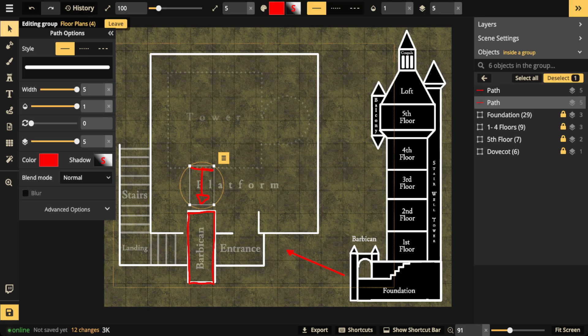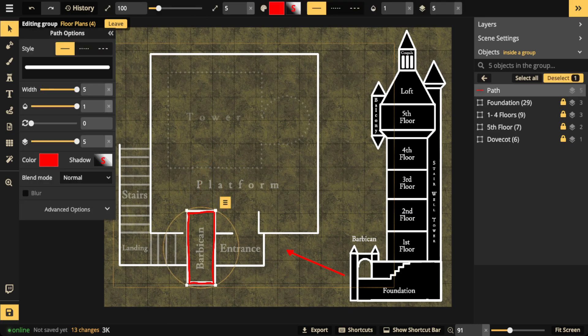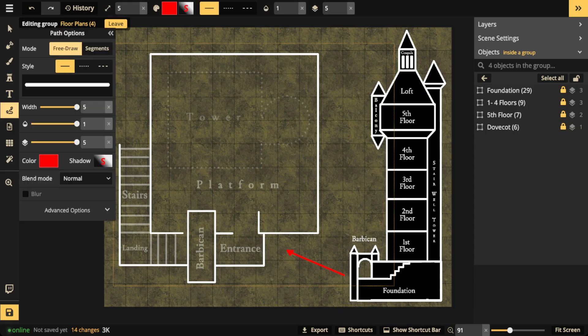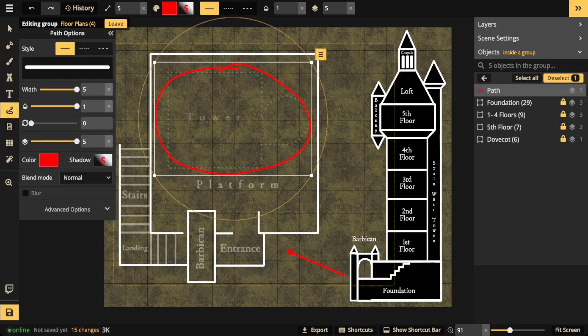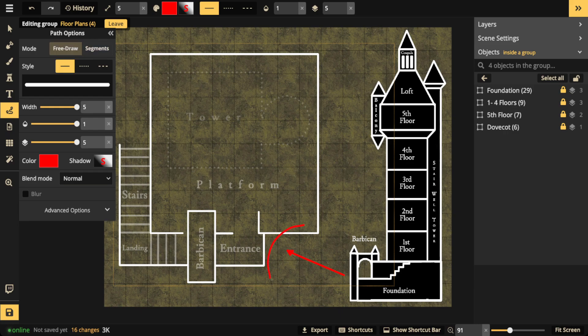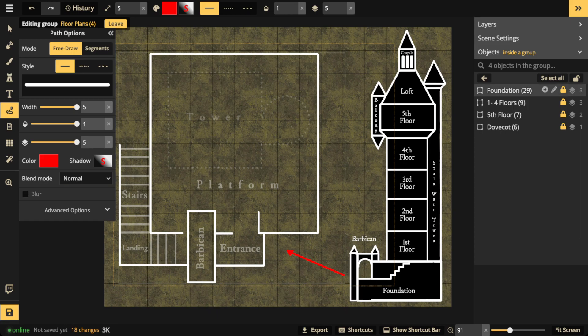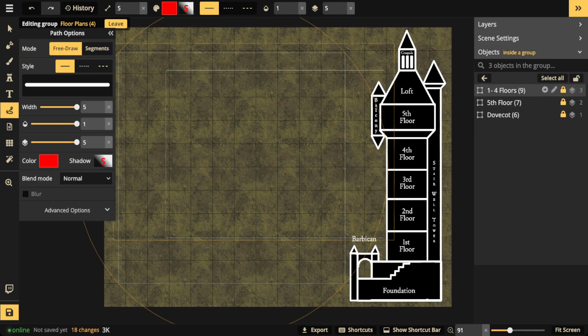The style I'm using is the Fantasy Battle Map style, but we also have a Watercolor Battle Map style which works really well too. Now we have the foundation set up - you can see where it is, and I put a little arrow to show what we're creating so you have a clear idea. Now that we have this concept of the foundation, we can work on our next one: the first through fourth floors.